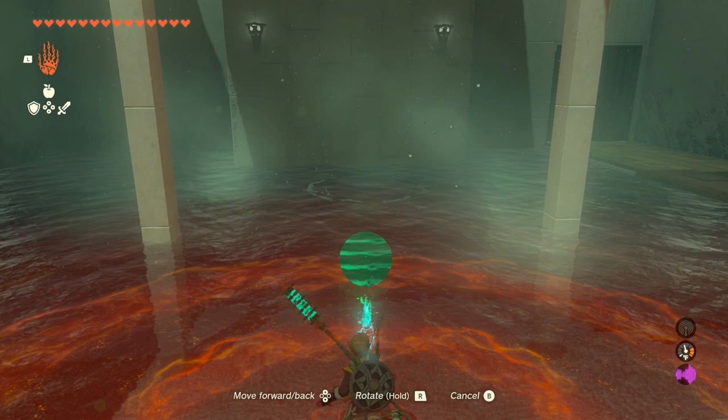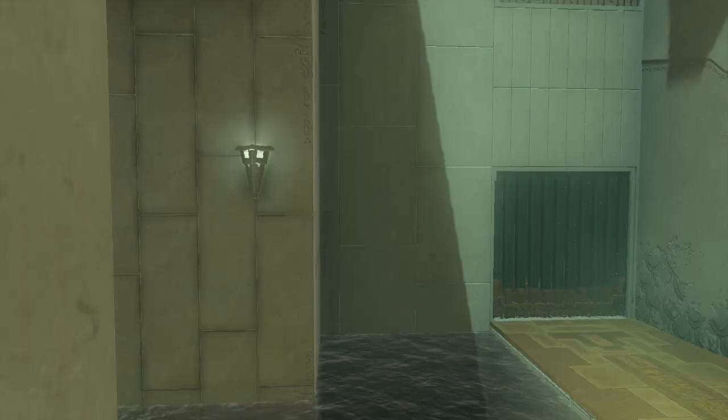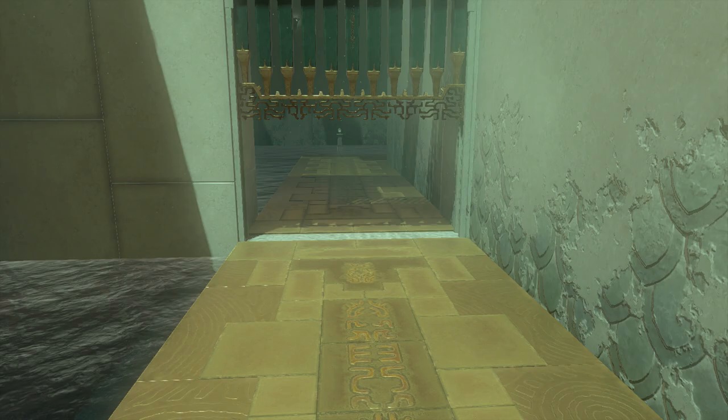Starting off, you want to take this orb and place it about in the center of this little area. Push it all the way down, and then let go. It will bounce all the way up and hit the target right there.